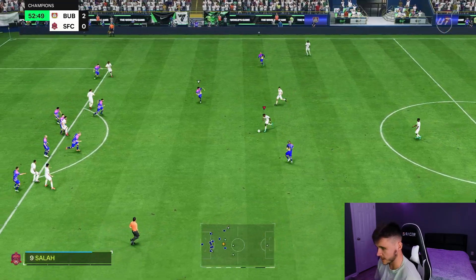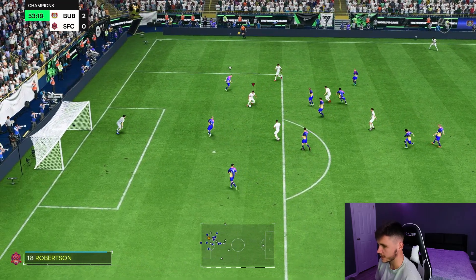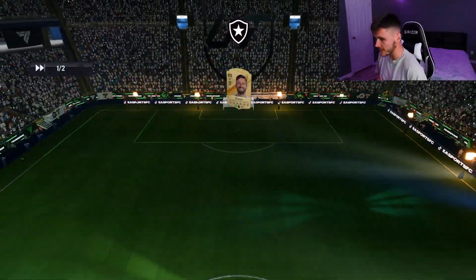We play a short pass into Simakon. Malen — the way he peeled off the defender right there, he should score. Beautiful, man — the attacking positioning is superb. Game number two, boys — let's see who we're coming up against.